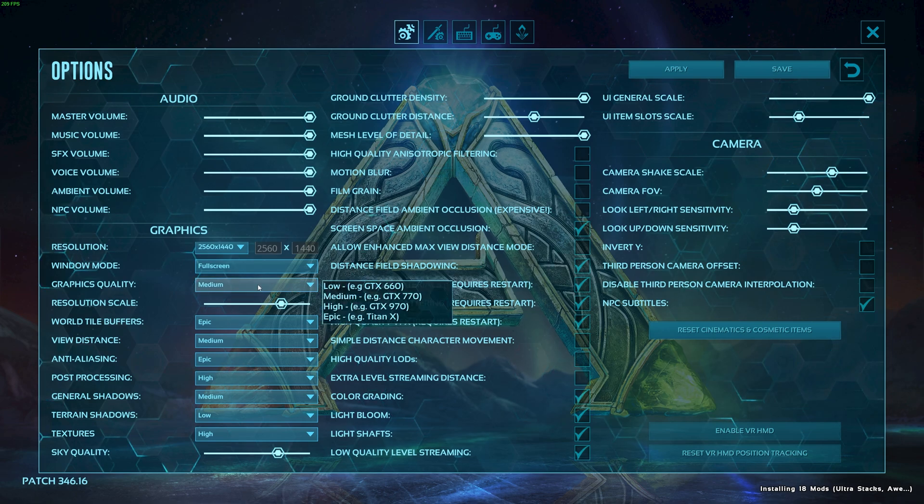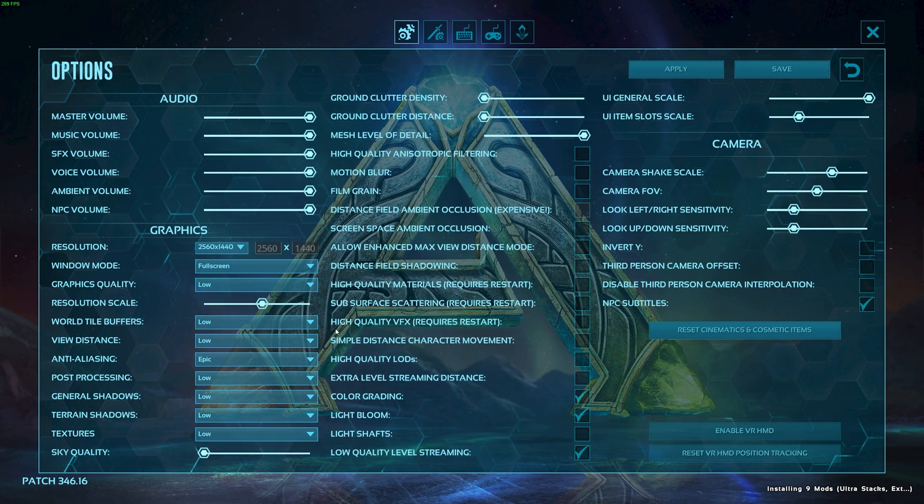Graphics quality changes all of the settings on the list here, and it gives us a good estimation of what graphics card does what. Running a 3080 Ti like I am, I can crank it all the way up to Epic, though if I install any mods and things like that, I'll be sitting at a solid 15 FPS. So I'd recommend leaving this on medium even with super high-end hardware, otherwise crank it down to low for lower-end hardware. Note this only changes the rest of the settings here, and for some reason it leaves anti-aliasing on Epic. I really don't recommend that — it makes the game look a little bit blurrier and can take away a huge amount of performance. I would absolutely recommend setting anti-aliasing to low, no matter what PC you're on.